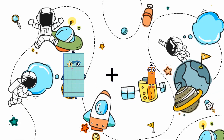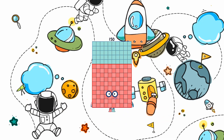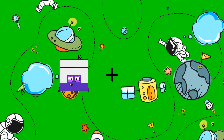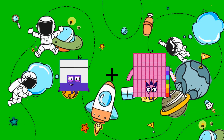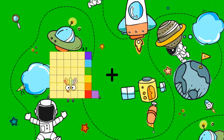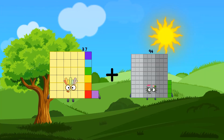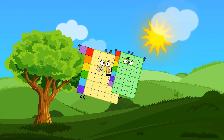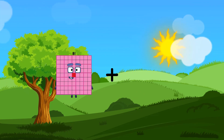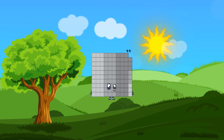50 plus 100 equals 150. 16 plus 32 equals 48. 37 plus 47 equals 84. 81 plus 18 equals 99.